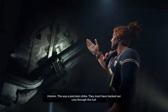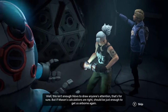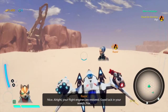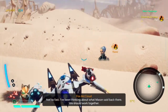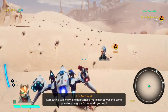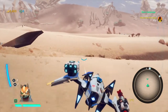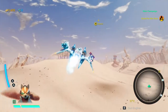The Legion performs a precision strike — they must have tracked our core through the hull. For time's sake I'll skip through this cutscene since you don't want the whole story spoiled. Flight capabilities have been restored. Star Fox is up there — guess where we're going. Mason suggests they should work together for more manpower, and Fox agrees. Let's head to the Equinox and now we can fly over the surface of the planet — or we can head up into space.